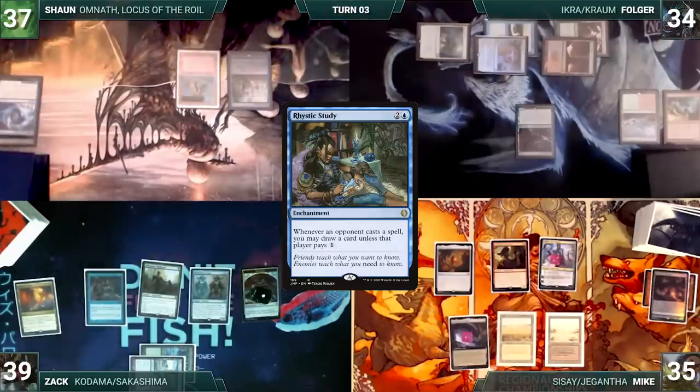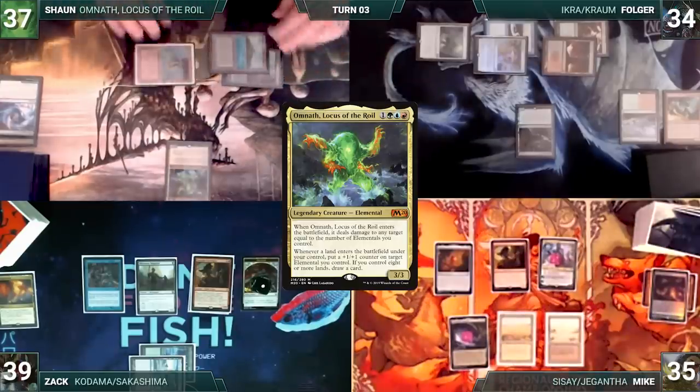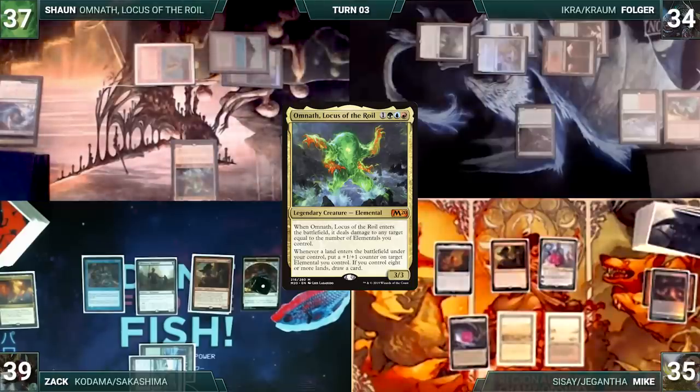Sean draws and makes a blue mana through carpet. He plays a Tropical Island and then casts his commander, Omnath, Locus of the Royal. It enters and deals 1 damage to Teferi. Sean ends his turn.